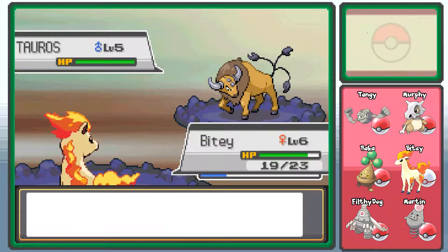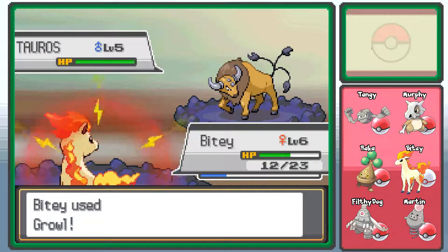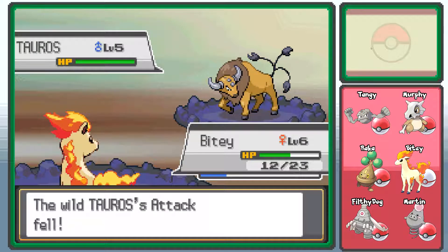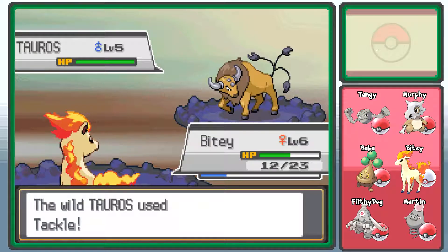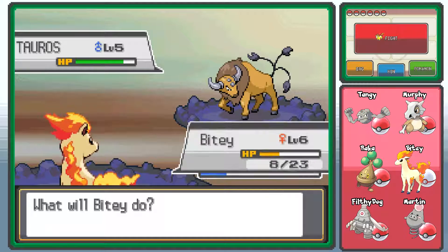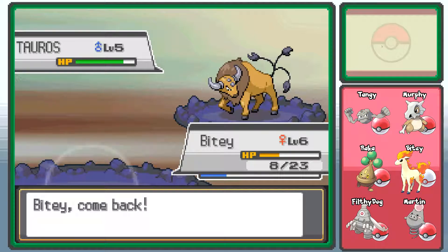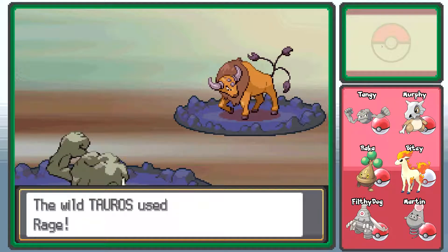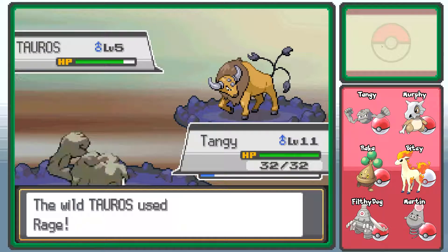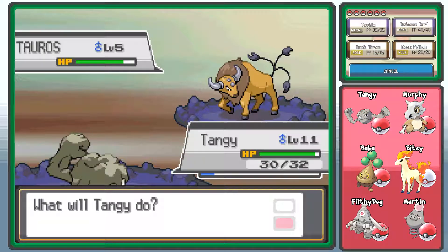Why is Tackle not top left? I need to move that. It bugs me that Tackle is not top left. Oh, I've just noticed Bitey's health — good job. Let's swap you out and check in Tangy. He's got a bit more girth to him, he can take Taurus's rage. I almost got Bitey killed talking. That would have been bad.